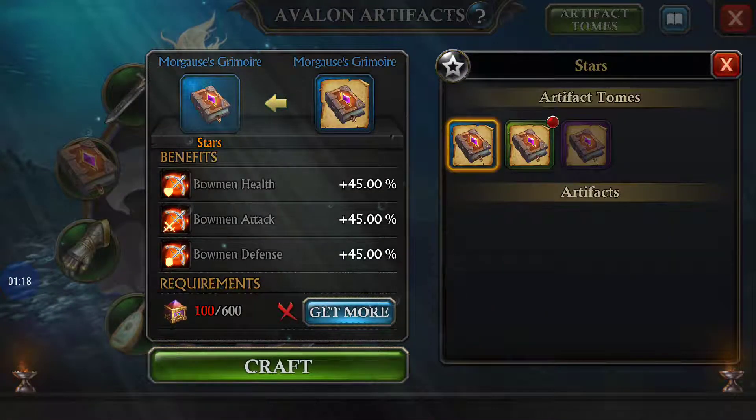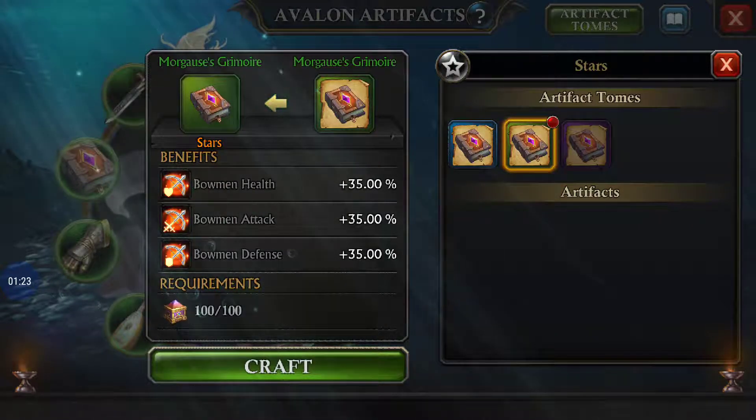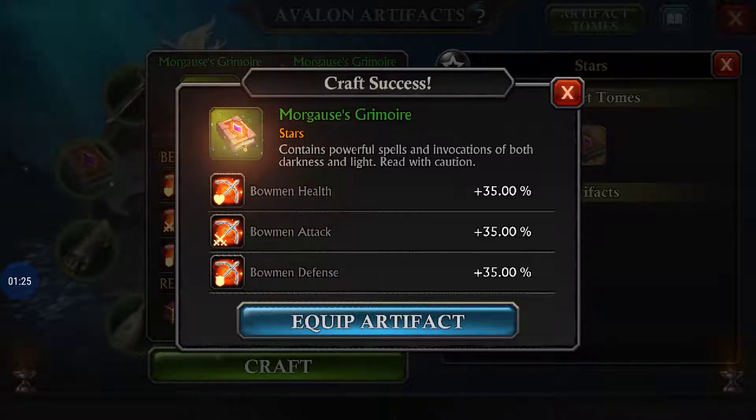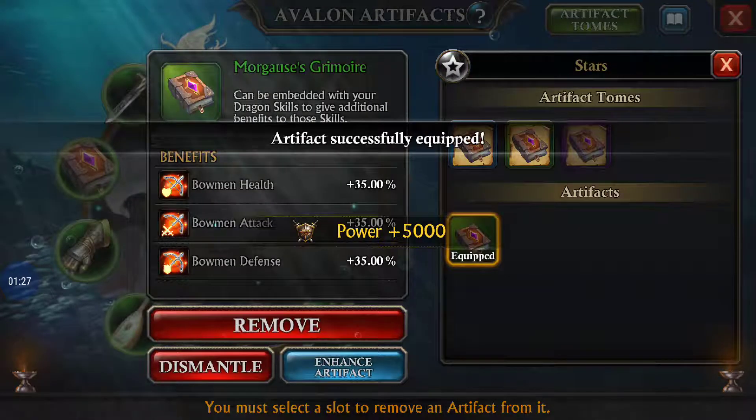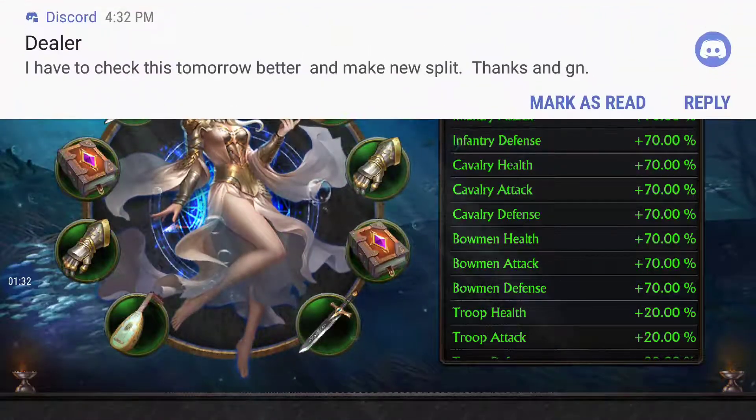Right now I only have enough to do green, which we're gonna craft. Equip. Close that out. I now have the full artifacts — full set.